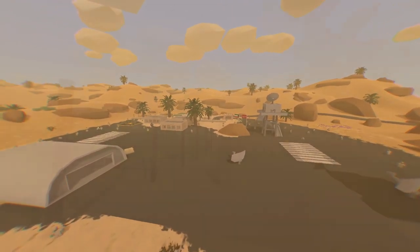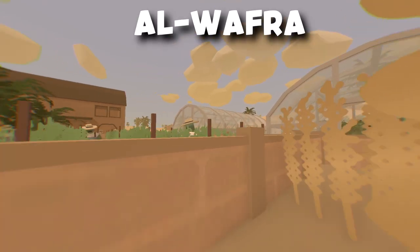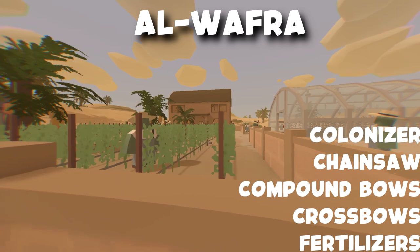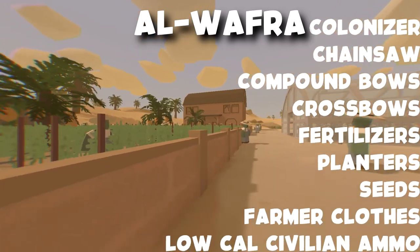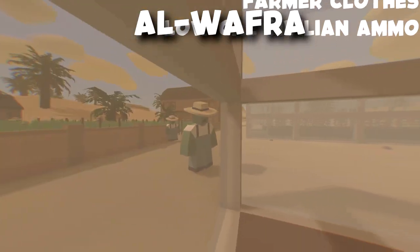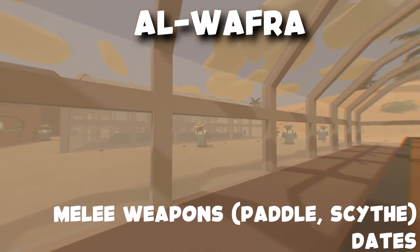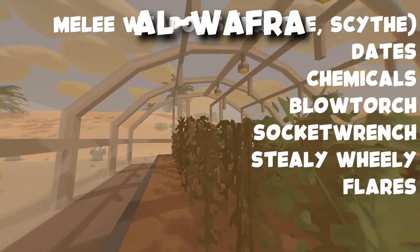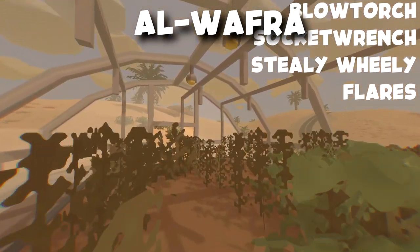Next we're going to go over to Alwafra, which is a farm. Over here you could find the decolonizer, chainsaws, compound bows, crossbows, fertilizers, planters, seeds, farmer clothes, low caliber civilian ammunition, melee weapons such as paddles and sickles, dates, chemicals, blowtorch, socket wrench, steel wheelbarrows, and flares.